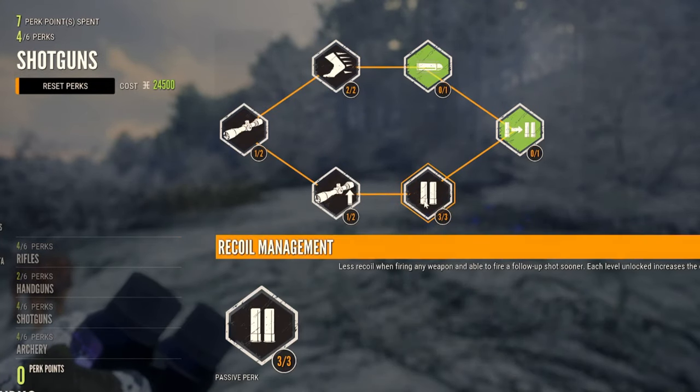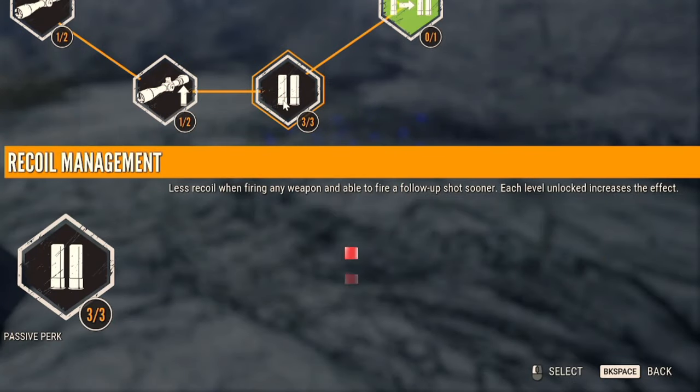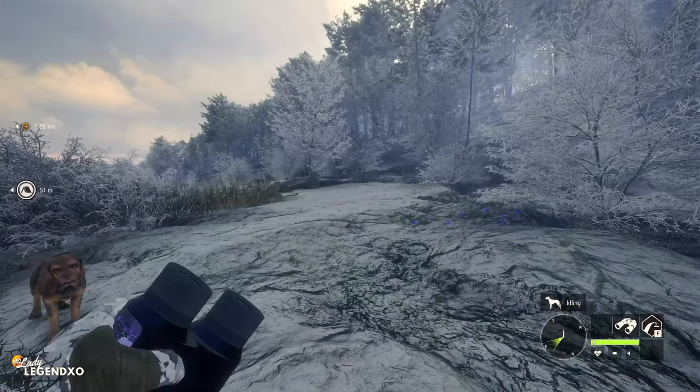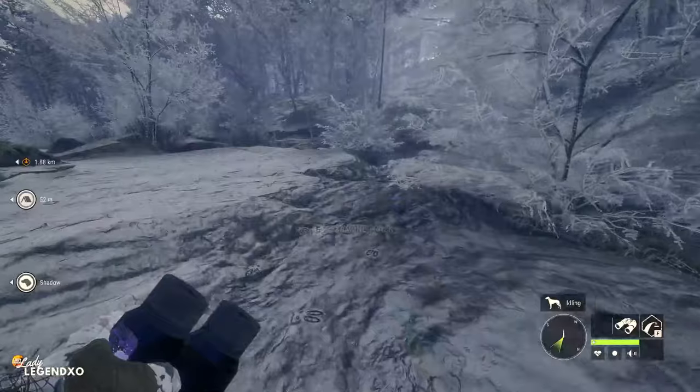Recoil management is under shotgun perks. You definitely want three points here if you are doing any grind or shooting more than one animal at the same time. Everyone needs three points in recoil management.